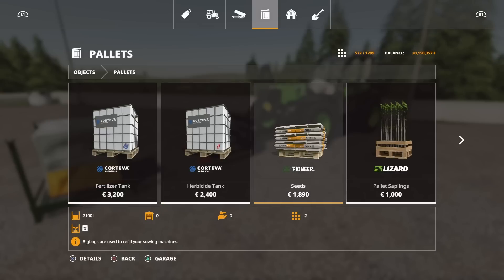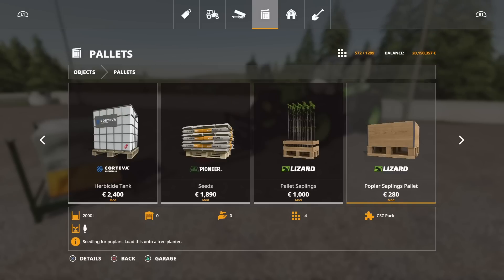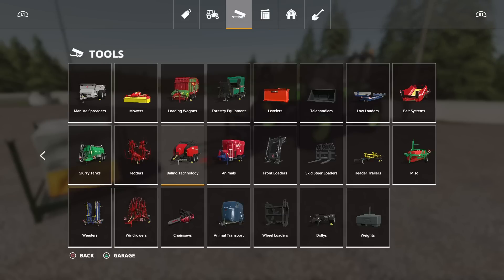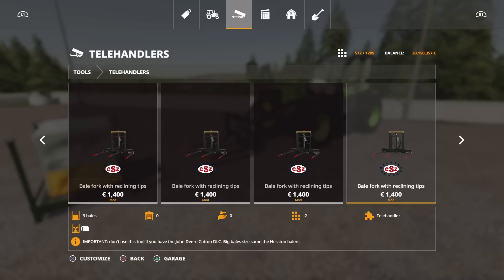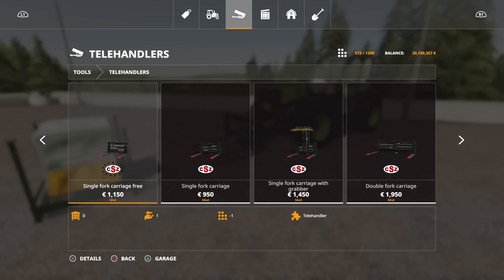Coming down to the pallets — you've got the standard in-game ones, then going across to ones that say CSZ Pack: the Cortivas, pallet saplings, poplar saplings, shunkane — all say CSZ Pack next to them and they're all compatible. Going to tools, then telehandlers, scroll across to the CSZ Pack to find a set of pallet forks. This only works on the single forks, not the double sets — but on the single ones they are now kind of technically auto-load forks for pallets.